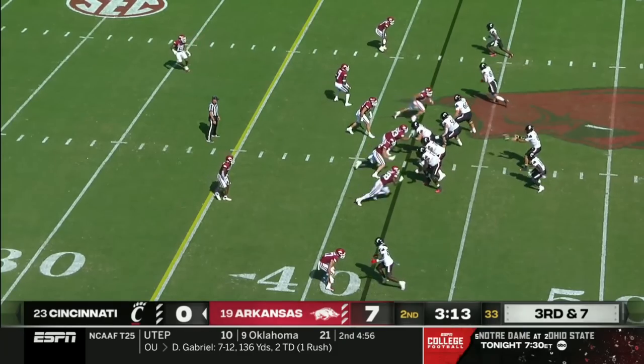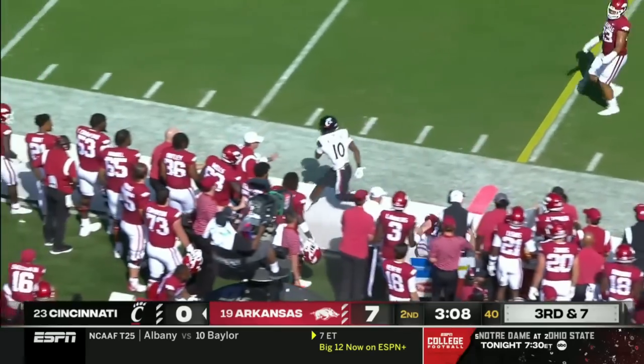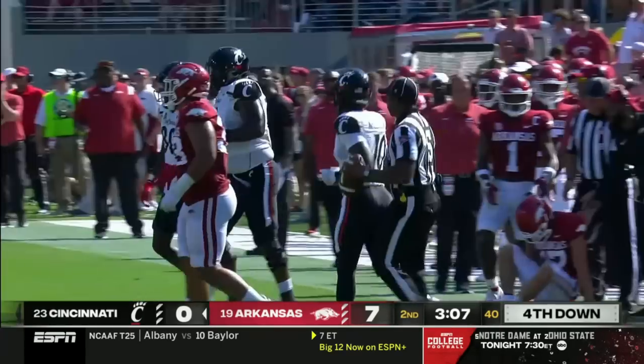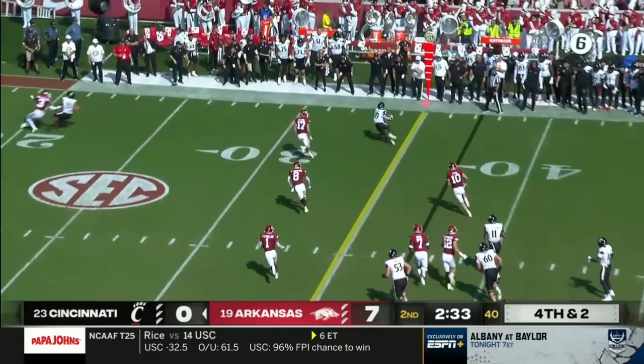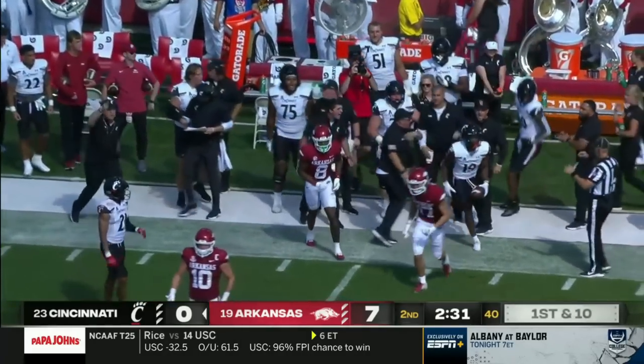Third and seven in Arkansas territory. Bryant will throw one over the top to McClellan, who got to that corner but then got shoved out of bounds — stopped, I think a couple, maybe three yards short of the first down. Bryant takes the low snap, rolls right and delivers right there for a first down — Cincinnati, Will Pauling.